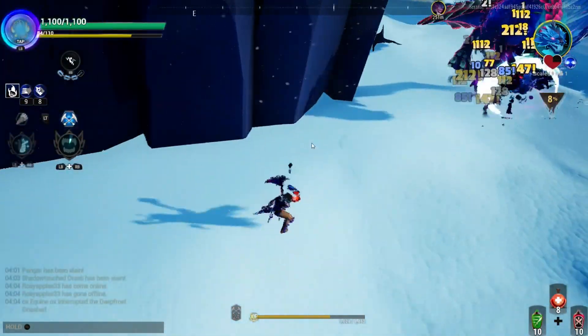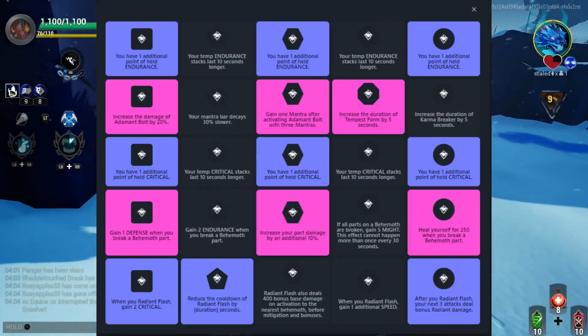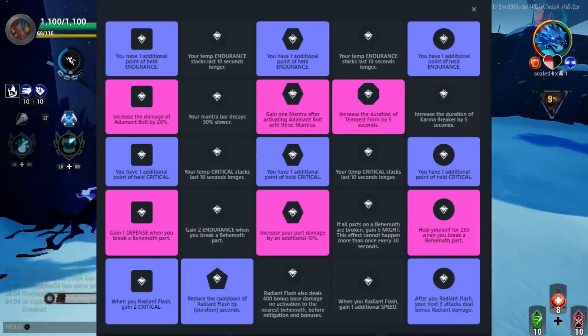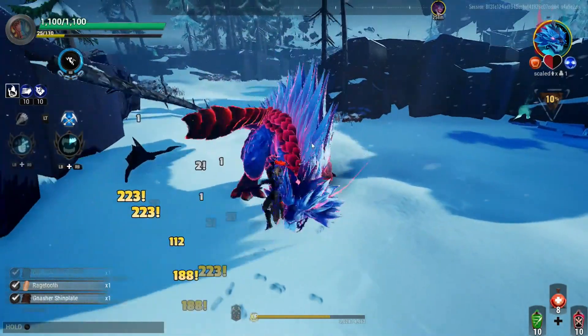To start off, you will of course need the Golden Claws and the Nether Lights chain blades. Here are the best talents for the Golden Claws — you may pause the video if you need to — and also here are the best talents for the Nether Lights as well.